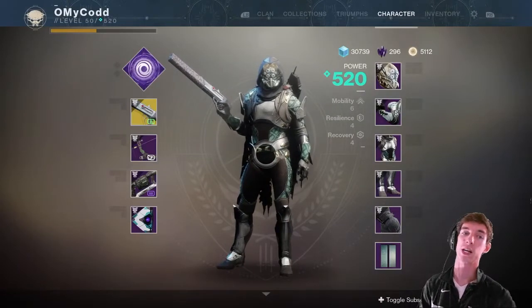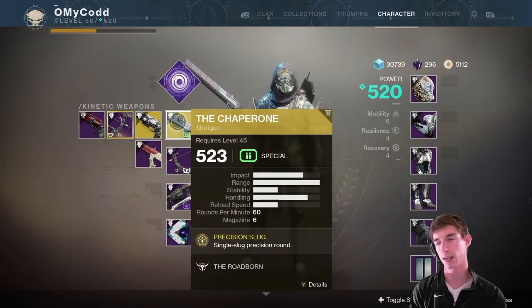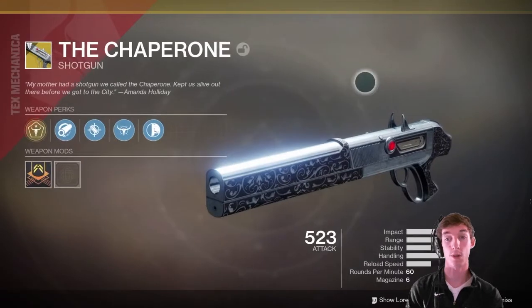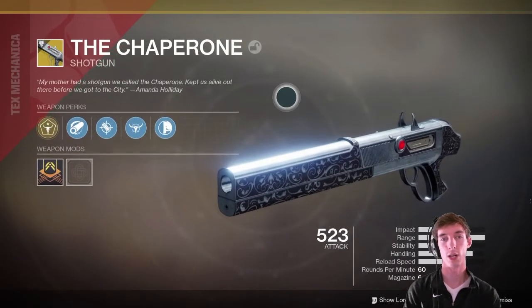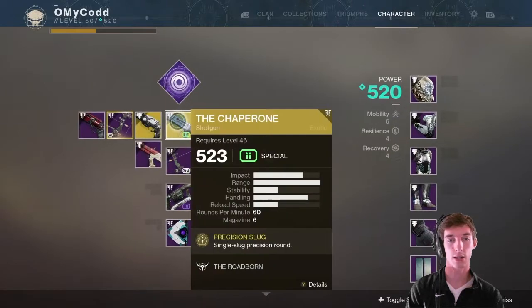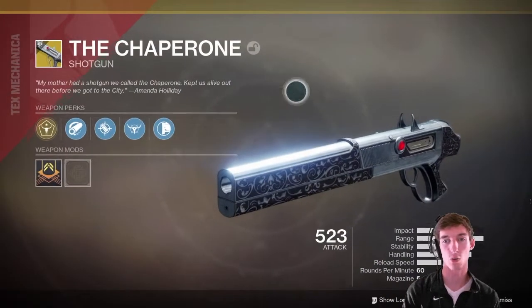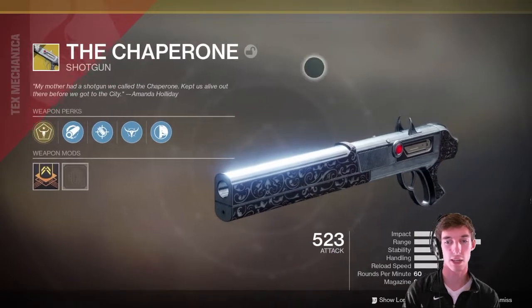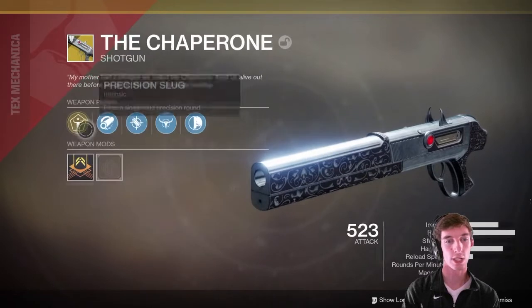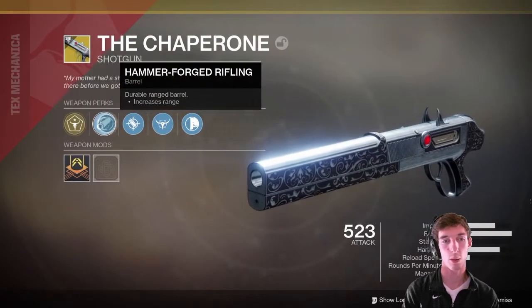Alright, what is going on everyone? Omicod here. Today we are going to be doing a live commentary on the new Chaperone — or rather old Chaperone, returning from D1 — exotic shotgun. It's actually a kinetic shotgun. Obviously they made those weapon slot changes in Destiny 2 with the Year 2 update and Forsaken, so now you can have shotguns in the kinetic and energy slot as well. This one is a precision slug shotgun, so it kind of acts like a long range type weapon.